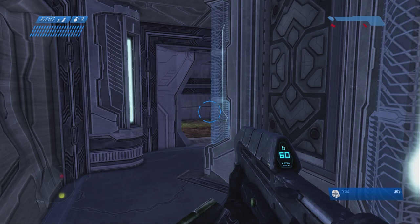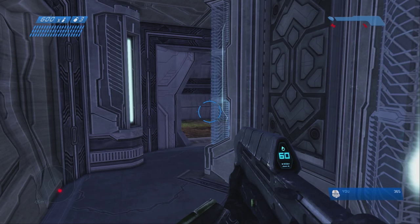Once that happens, you can go ahead, go outside, and you should be able to find your Warthog. So you can hop on there, there's going to be some teammates that help you out, and you should be good to go.